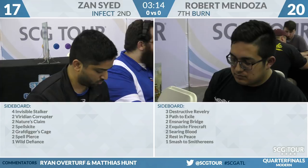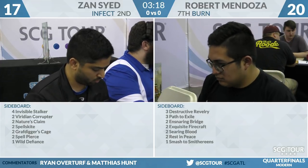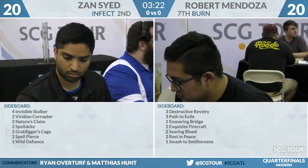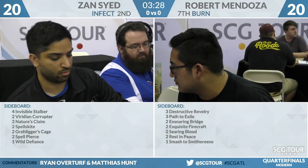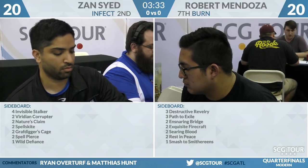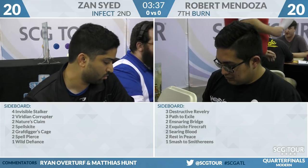Game one goes to Zan Sayed. That hand on the play can really do a number. It shows the play-draw difference — imagine if Robert were on the play and something like a Searing Blaze stuck; it's a different game. You need two lands to cast a Searing Blaze. The fact that Zan being on the play got those extra five poison counters right off the bat — being on the play is definitely a virtue in this matchup.